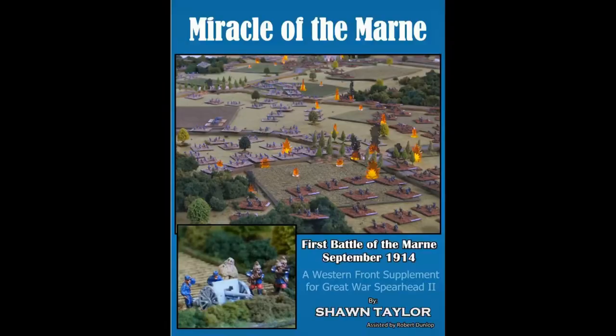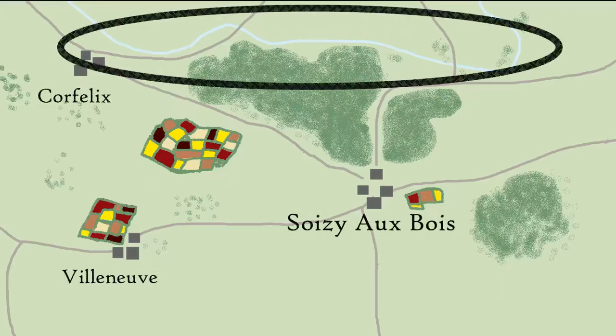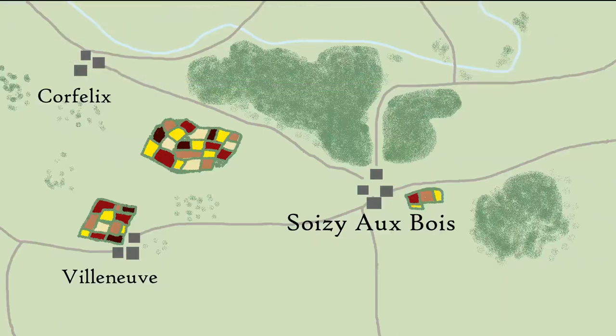The battle being recreated today is a scenario from the Great War Spearhead supplement book, Miracle of the Marne, called the Battle for Soysi. The Petit Moran River formed a significant obstacle to the centre of the German Second Army's advance, with heavy wooded areas leading up to the town beyond. A surprise attack enabled the Germans to cross the river from the north and attempt to capture the crucial crossroads around the town of Soysi.